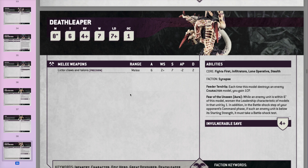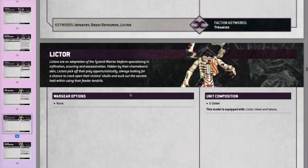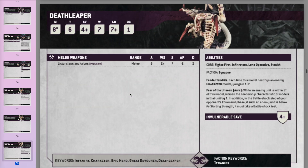Deathleaper is like a Lictor but a little bit better — he has a better invulnerable save. While enemy units are within 6 inches of him, their leadership characteristic is reduced by 1. In the Battleshock step of your opponent's command phase, if such a unit is below starting strength, it must take a Battleshock test. Combined with the Neuro Tyrant making Battleshock tests minus 1, these two together can almost force a unit to be Battleshocked.